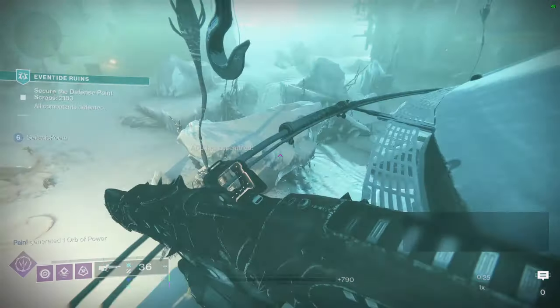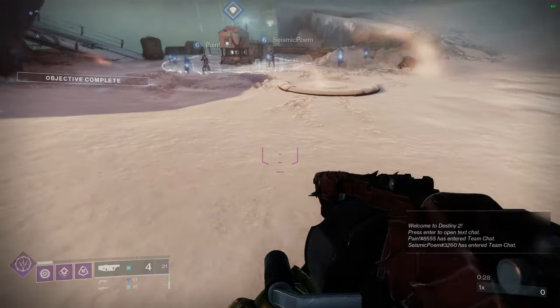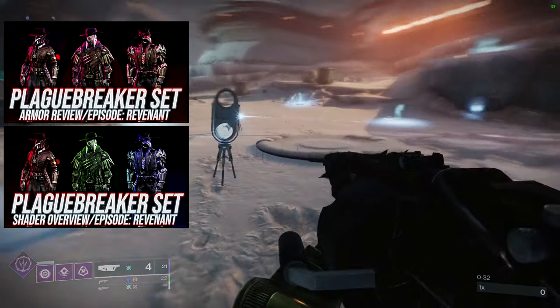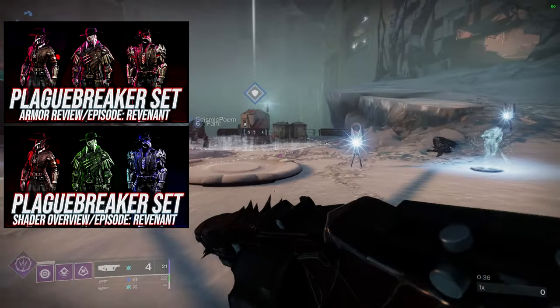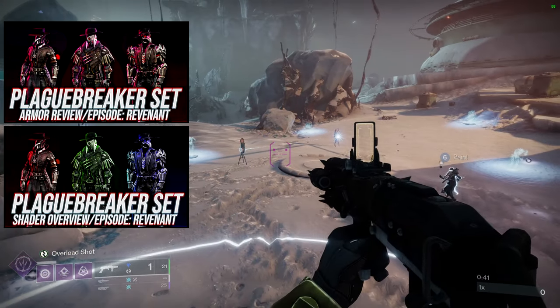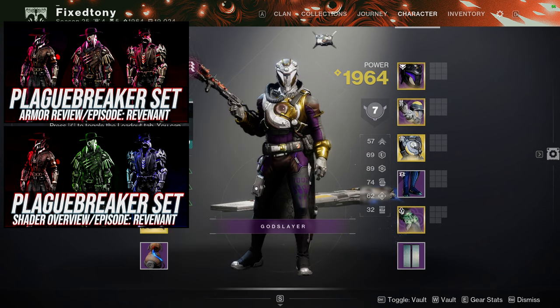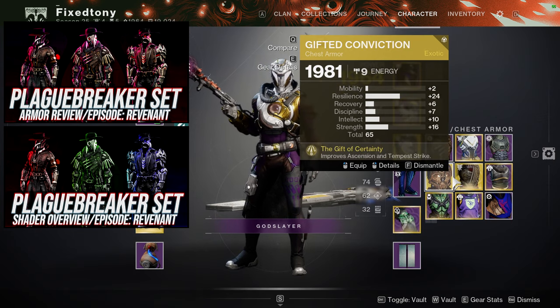So for today we're going to be looking at the Plague Breaker stuff for the Hunters. If you guys don't know, we've already done the review video and the shader video — they're both right here. These are basically going to be, if you guys are new, we're going to be taking individual pieces from the Plague Breaker set and then making individual sets from those pieces. So that's what I usually do when we get new armor: the review video, shader video, then the Hunter, Titan, and Warlock video, so you guys are aware of what you can do with it.